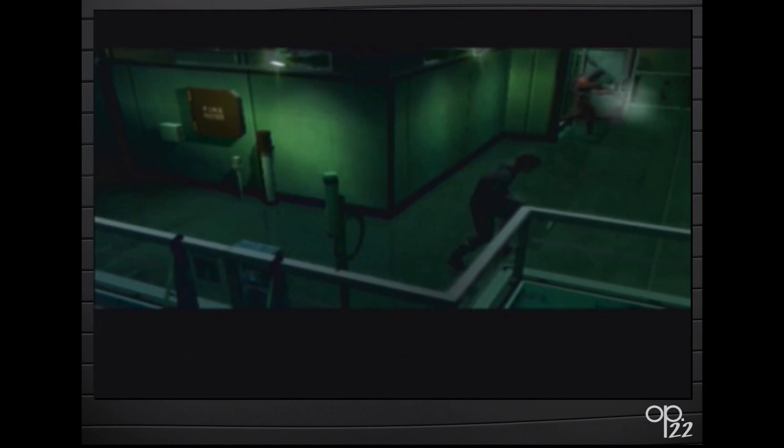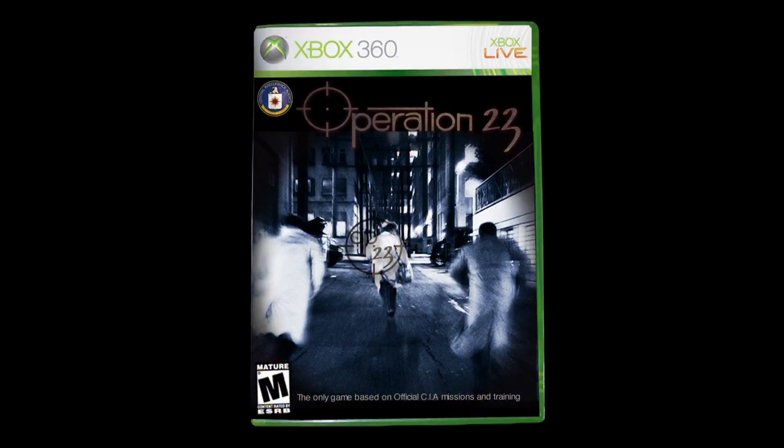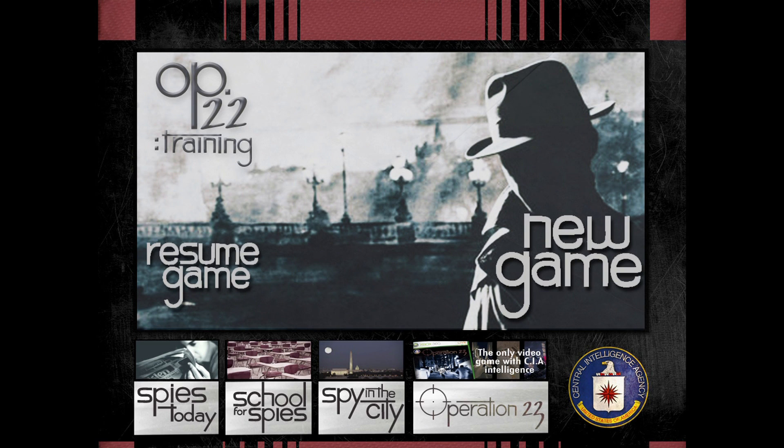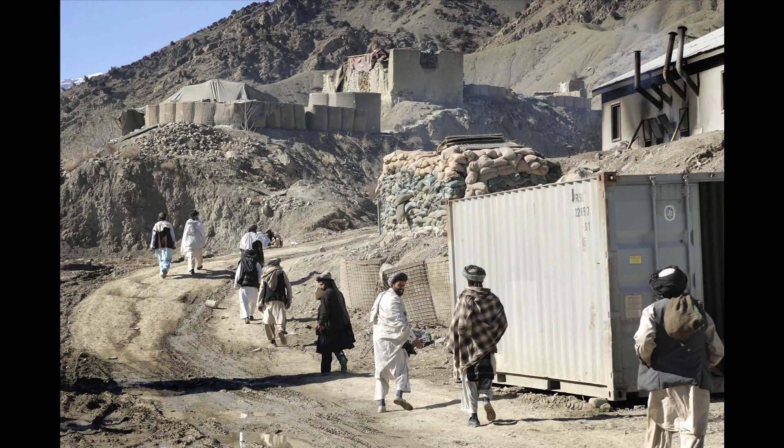Operation 22 is an online role-playing game where players live the life of a spy. It is set as a prequel to the CIA's video game, Operation 23. In Operation 22, players must conduct surveillance and retrieve a nuclear weapons trigger smuggled into the fictional country of Galistan.